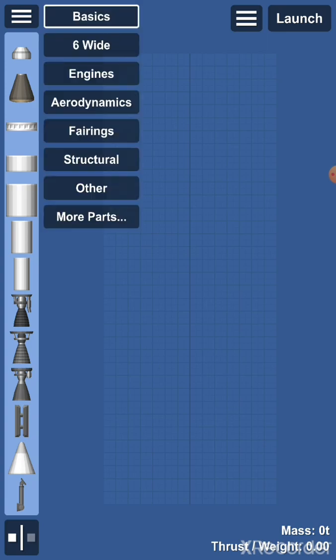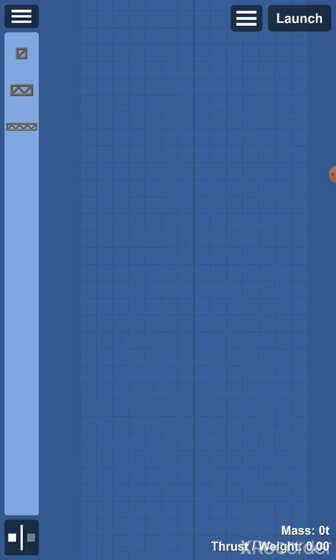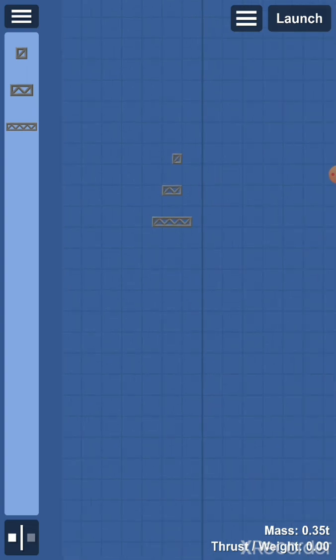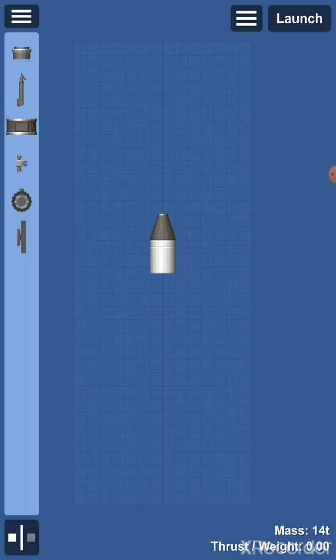Another section of your building parts is structural. When you click on it you see three types of beams — basically iron beams, one a bit bigger than the other. They don't really do much other than connect parts together. For example, you could use them for a rover.